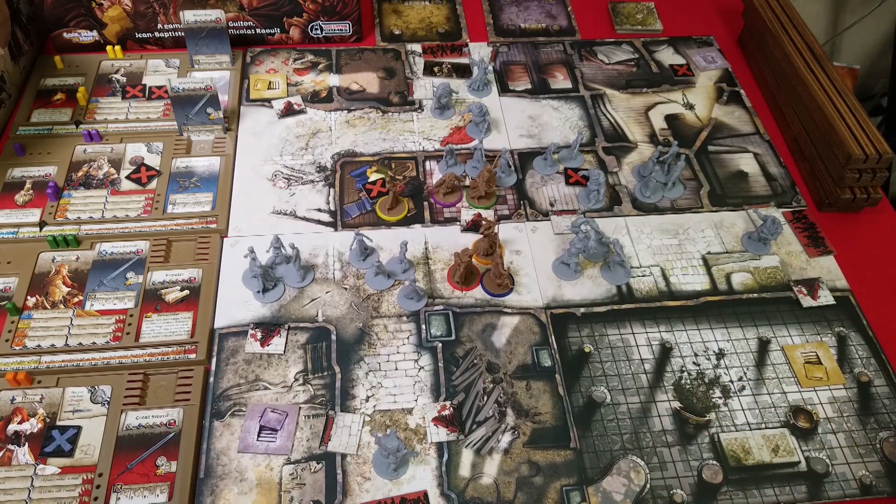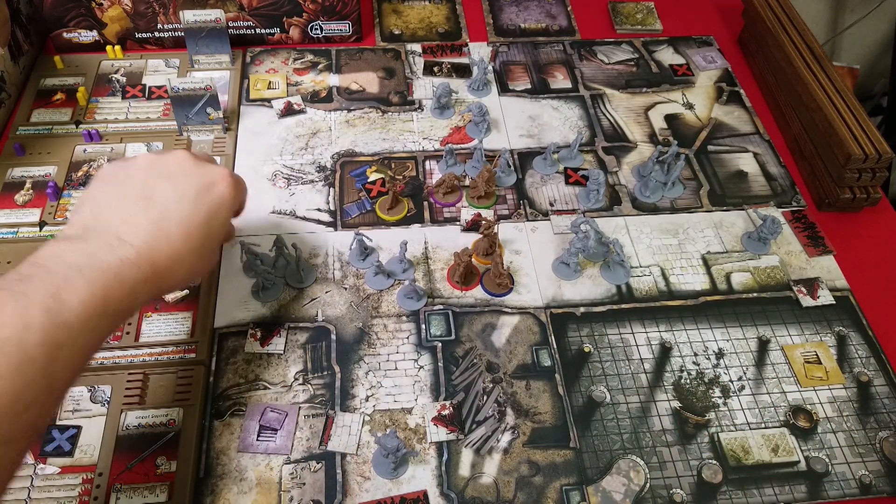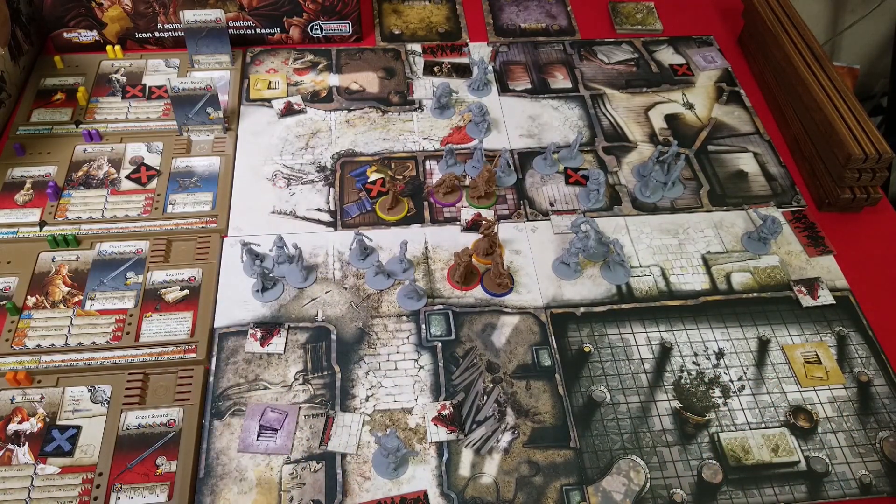All right. This is the board. This is the setup at the time. Absolutely surrounded. Clovis is up first, wielding a hammer and a torch.